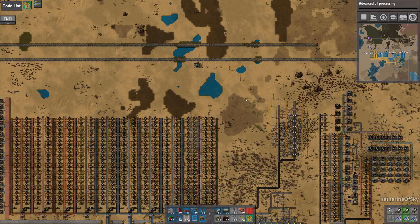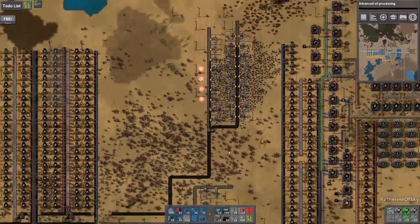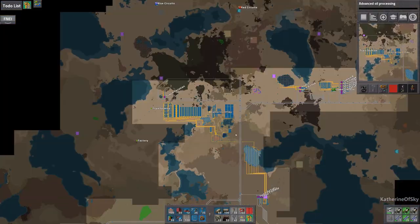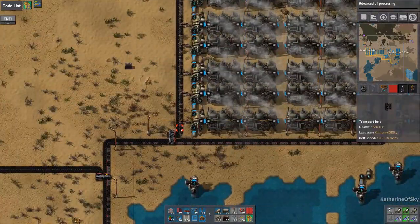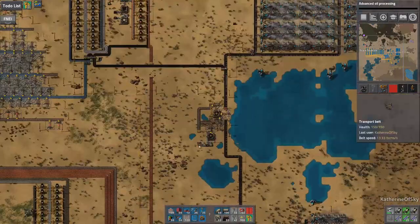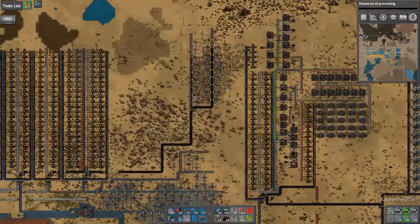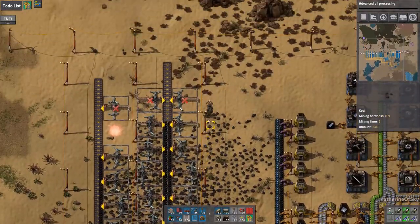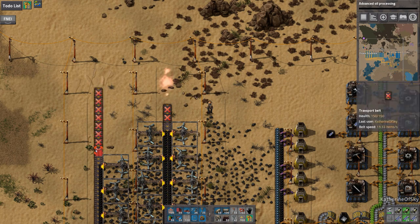Greetings and welcome back to Factorio! I'm Catherine of Skye and we're back in the main base. I noticed when I was bringing the train up the steam engines looked like there was a little bit less coal here, and I'm worried about that. So I think we need to adjust this, figure things out, possibly even get these guys allocated for that instead.